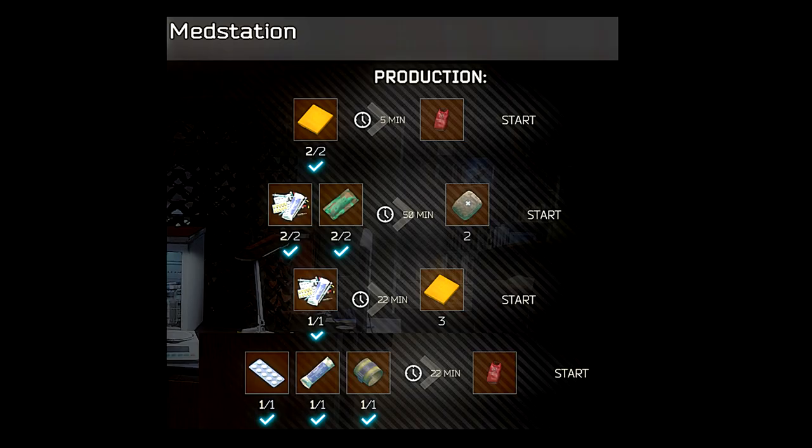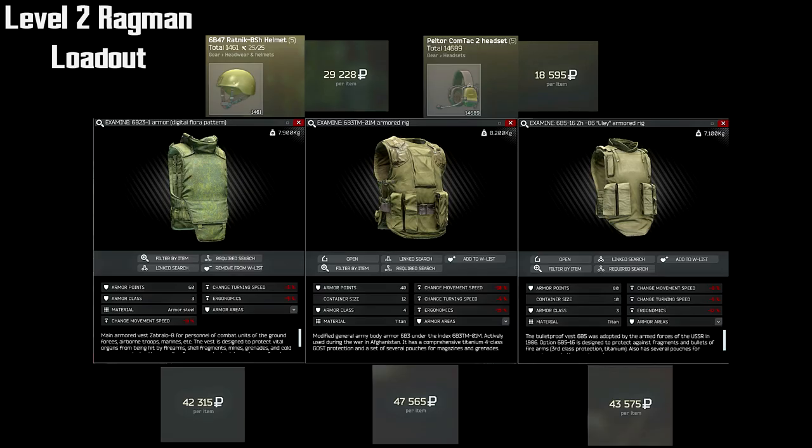It may be worthwhile to go into your hideout and start leveling your med station. By the time you hit level two, you can craft quite a few nice things. Alright, enough of the medication stuff — let's get into some loadouts.